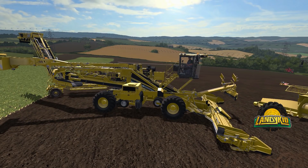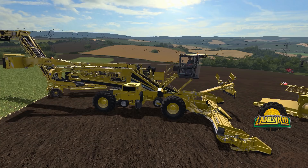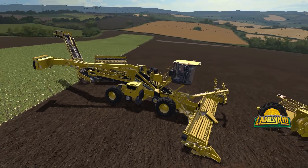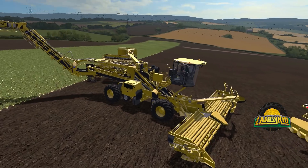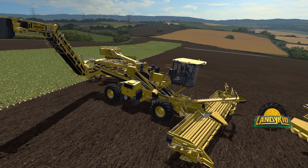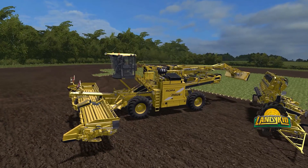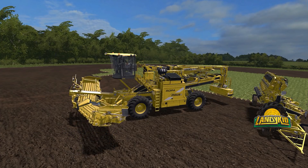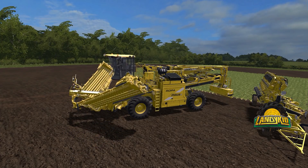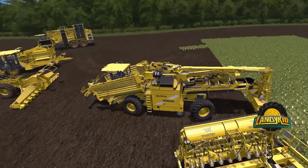Of course you can move the conveyors when you change the control group. What I'll actually do is fold this up for you guys so you can see the action. Everything you see on this one folding is the same with the other one. What's pretty cool is watching the cab - the way it scissors down. It folds up into a very neat package, and then the cab folds down and you're away.